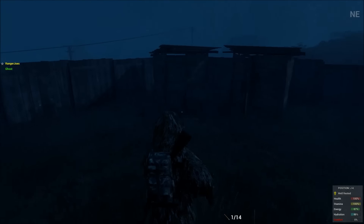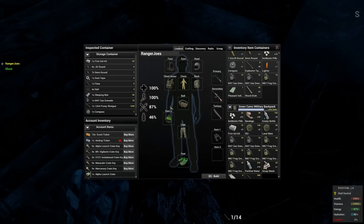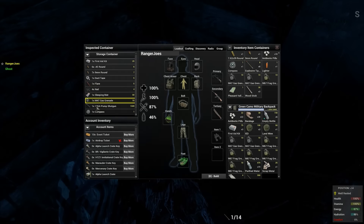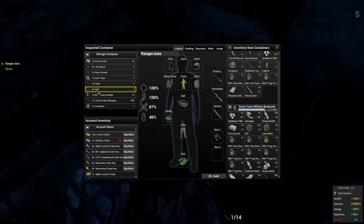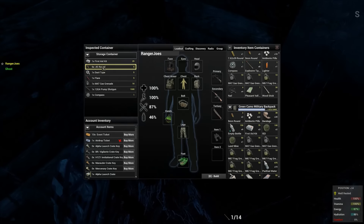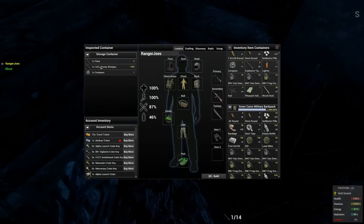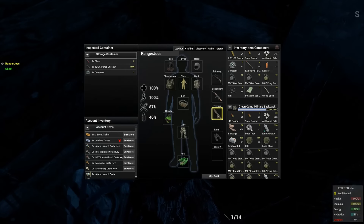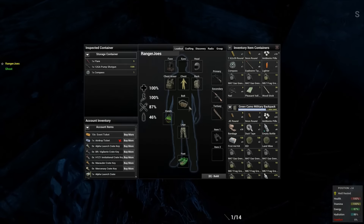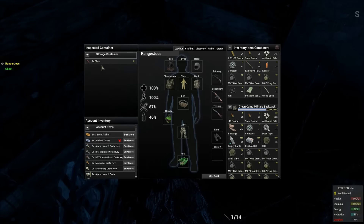Then again there could be nothing in here — but let's see. One box! Alright, there's some stuff in here: a little bit of ammo, one gas grenade, a compass, a shotgun, some nails, duct tape, first aid kits. Not much. Probably wasn't worth six IEDs, but it's better than nothing. I'm going to drop this and take that shotgun.